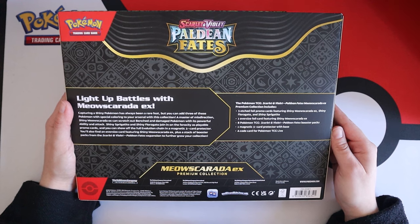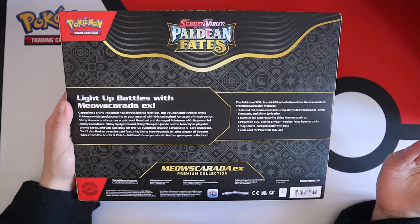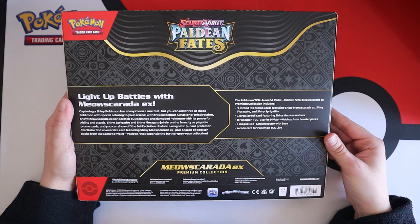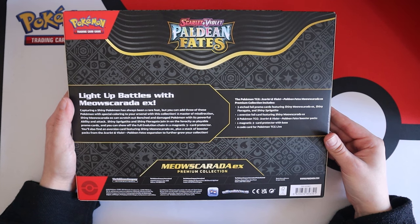There's one oversized foil card featuring either Meowscarada, Quaquaval, or Skeledurge; eight Pokemon TCG Scarlet and Violet Paldean Fates booster packs; one magnetic three-card protector with base; and a code card for Pokemon TCG Live.